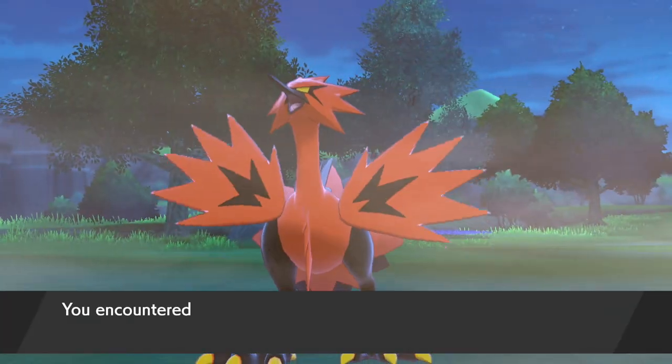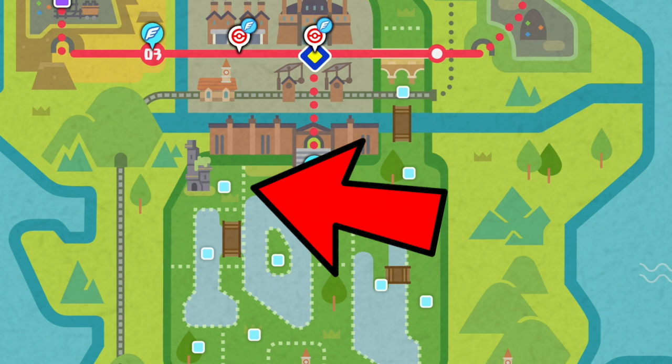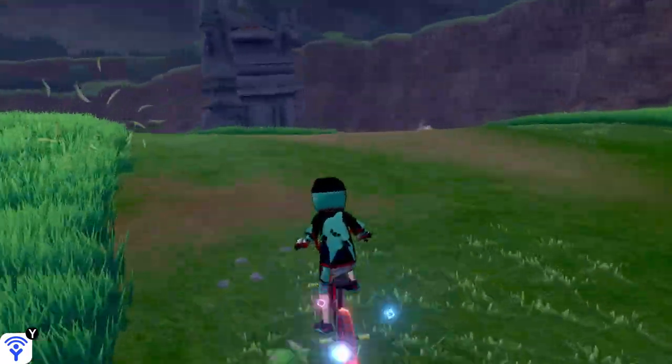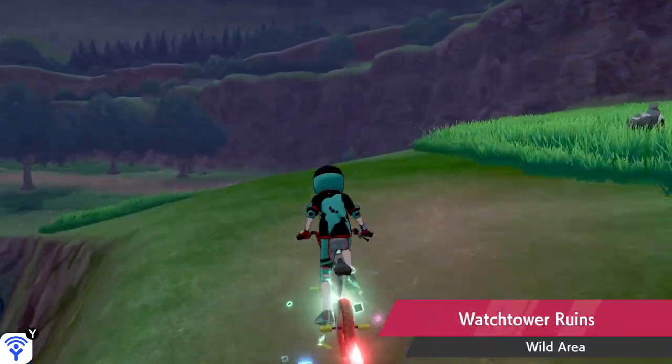So next up we have Zapdos. Zapdos can be found in the wild area — I found Zapdos in West Lake Axwell. Once you approach this area make a game save before approaching Zapdos, because he's got these new ostrich-like legs which give him super speed. My only tip here is as he goes around corners you can try to cut him off with your boosts.